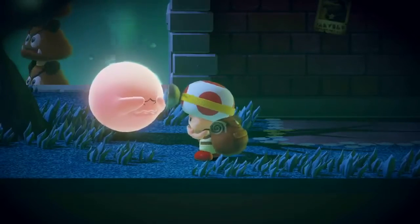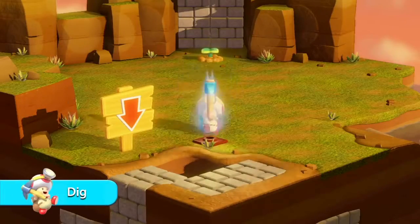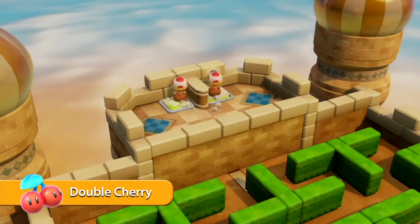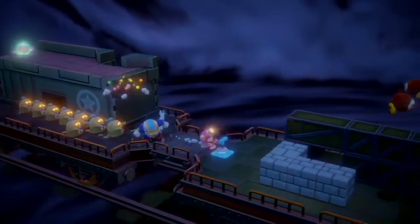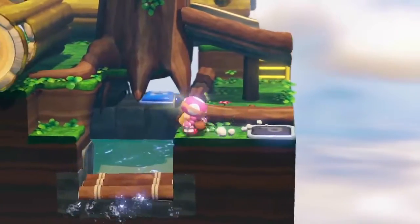But don't worry, Captain Toad knows how to take care of himself. He can throw turnips at his enemies to knock them out. He can swing the super pickaxe to break down blocks and open paths. He can even create Captain Toad clones to help him along the way. Captain Toad has his own unique moves to help him survive even the most challenging of situations.